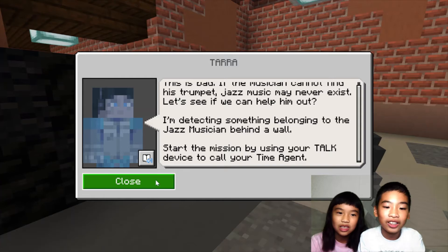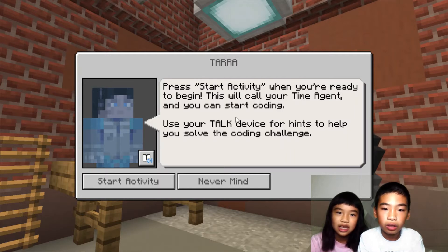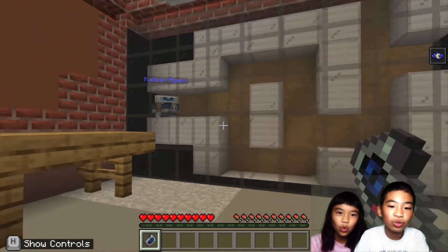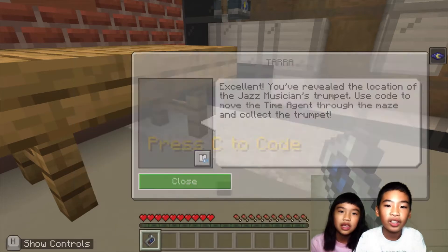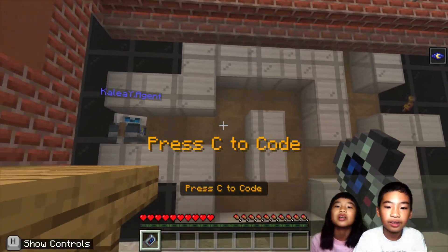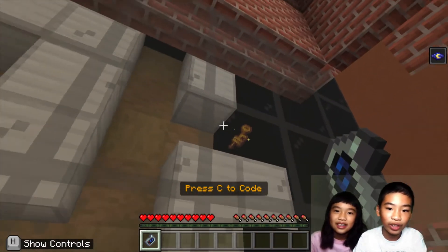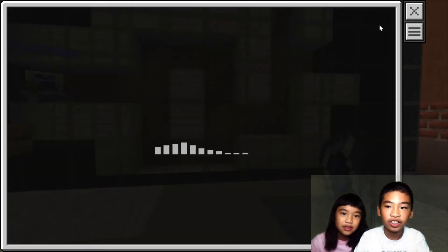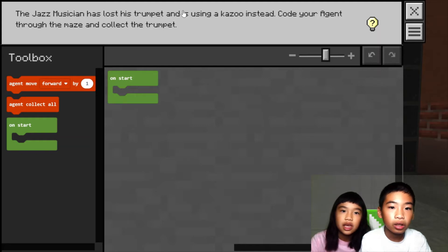Start the mission by using your talk device to call your time agent. Press start activity when you're ready to begin — this will call your time agent and you can start coding. It's a secret area and our time agent is there. We've located the jazz musician's trumpet. Use code to move the time agent through the maze and collect the trumpet. The jazz musician has lost his trumpet and is using a kazoo instead.